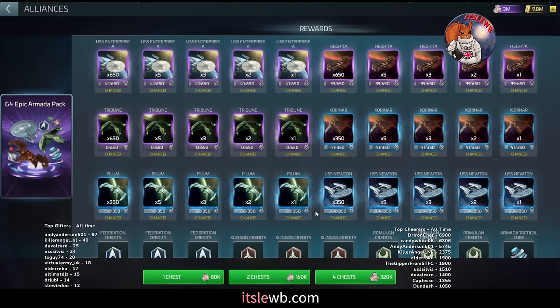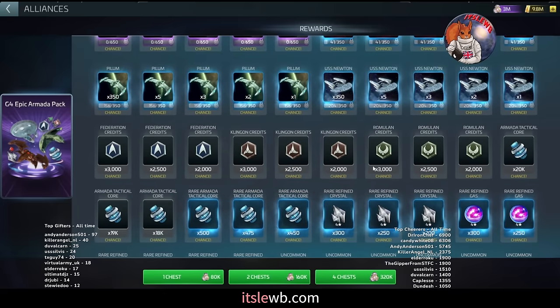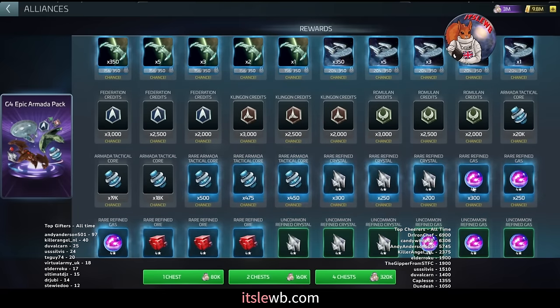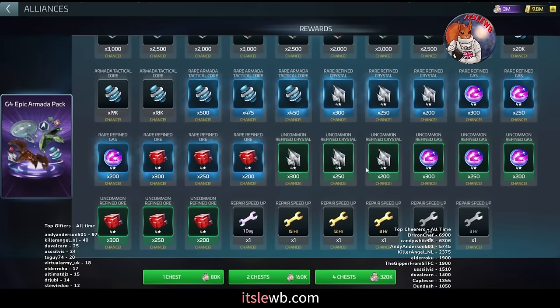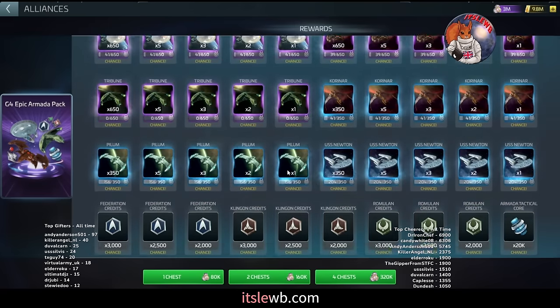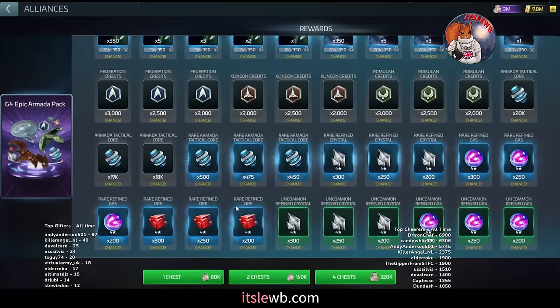Use this chest to get rare cores. You also get blueprints — the 41 miners, 42 uncommons, eventually 46 rares and then epics as you progress — plus decent chunks of faction credits and up to 300 rare materials. The G4 epic pack cooldown is only three days, unlike the G3 epic which is seven days, so you can pull it much more quickly. A single chest can cost around 80,000 loot at higher levels, starting around 30–40,000 when you first enter the 40s.